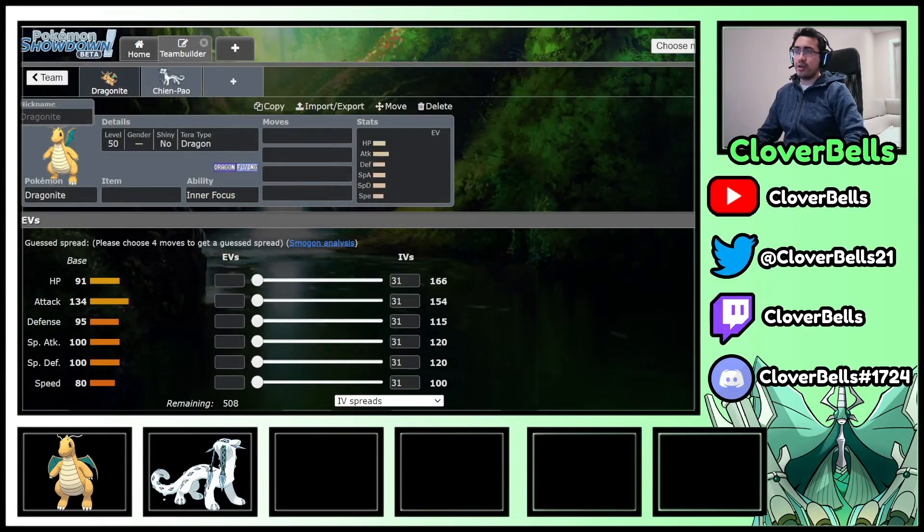What's going on YouTube, Cloverbells here, back with another Scarlet Valley video. Today we're doing another team building session for Series 3, aka Regulation C, using the Dragon Knight and Chien-Pao combination. This is again a request from a Tier 3 sub to the channel. If you're trying to get a squad ready for the Ranked Ladder, an upcoming regional, or online tournament, that is a sub to the channel. We do coaching — we sit down with you one-on-one and build the squad you're most interested in. I show you how to do all the EVs from scratch, damage calcs, the math, and sometimes we even get to test the team on the ladder.